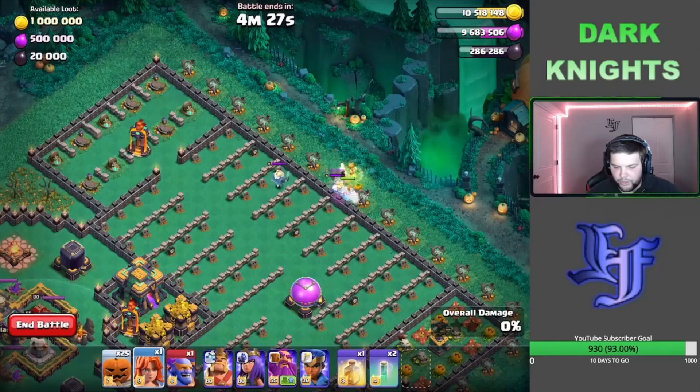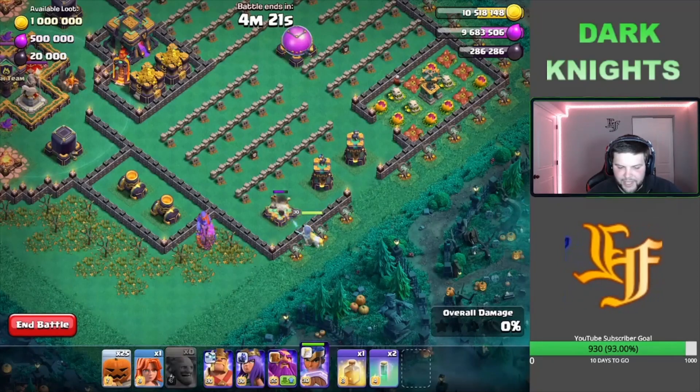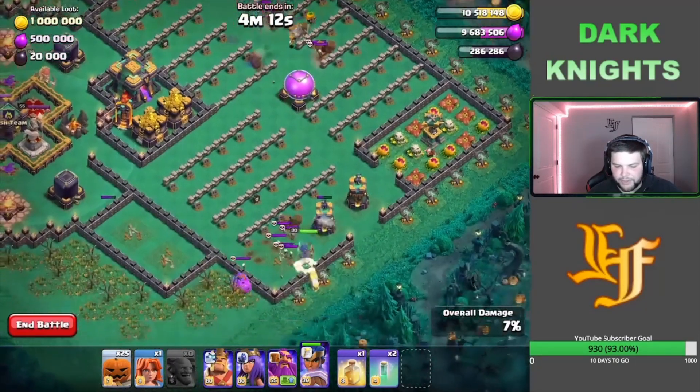The Valkyrie is going to go through and destroy all of these very, very quickly. Then we're going to drop the Royal Champion down here on top of the X-Bow and the Super Bowler on top of the Mortars. The Valkyries are going to push in, get rid of the rest of the skeletons, and also go for that Elixir Storage.